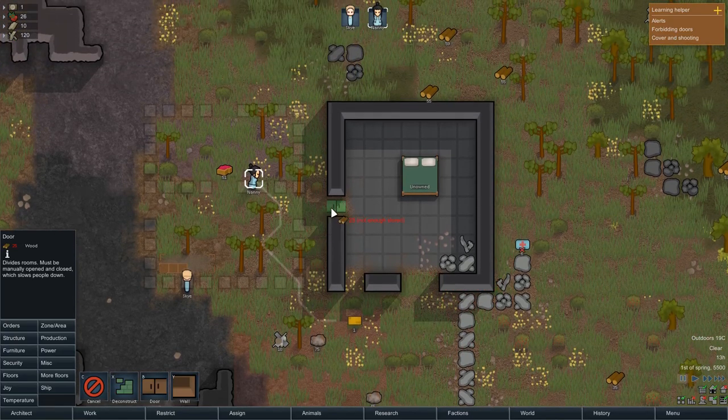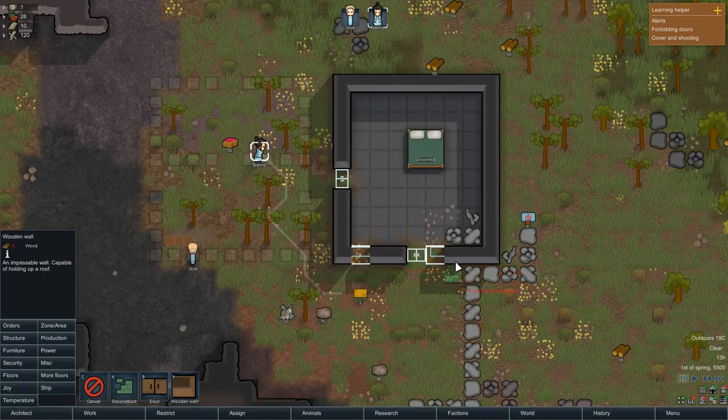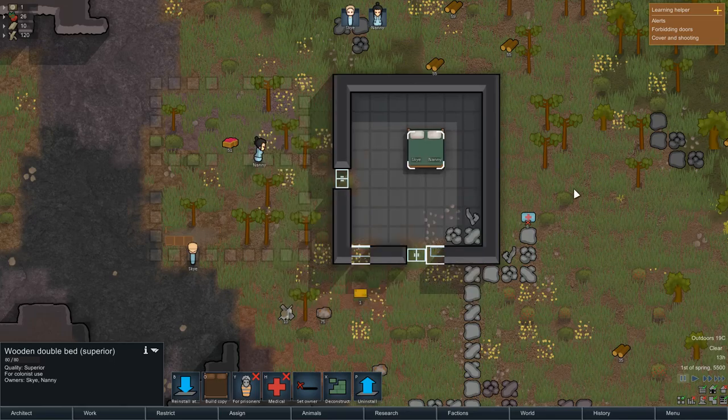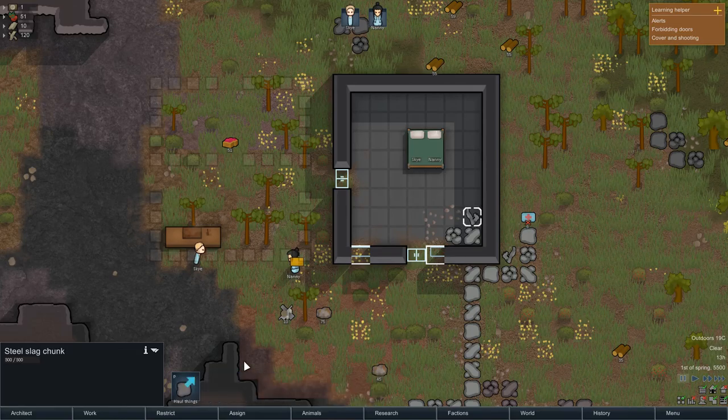I'm going to make absolutely sure to assign them both to that bed. Let's get some hauling done so this is a nice room — we don't want it to be ugly. The butcher's table is done! Sky's eating some berries. We'll have a look at his needs after that — oh, eating without a table. That's the other thing we need — a table and a couple of dining chairs, one on either side so they can sit and face each other.